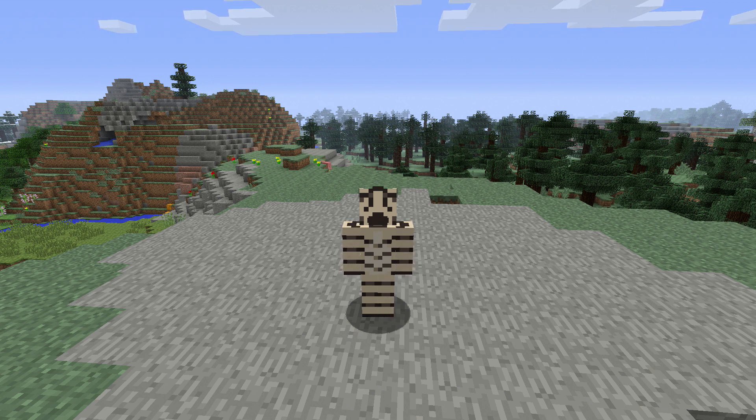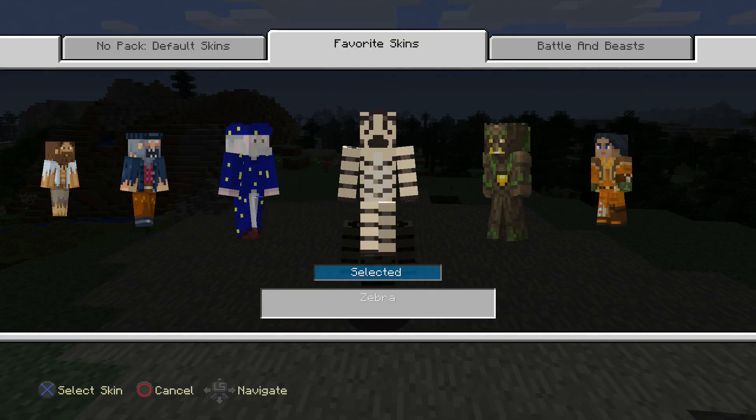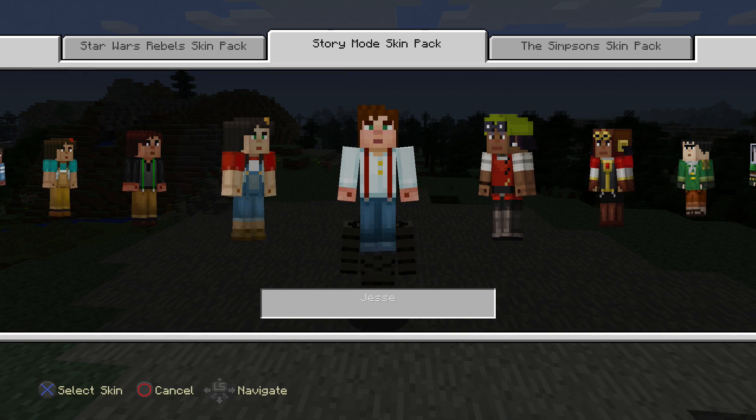With that being said, why don't we go and check out the pack. You press pause, help in options, change skin, and then we just move over here to the Story Mode Skin Pack.